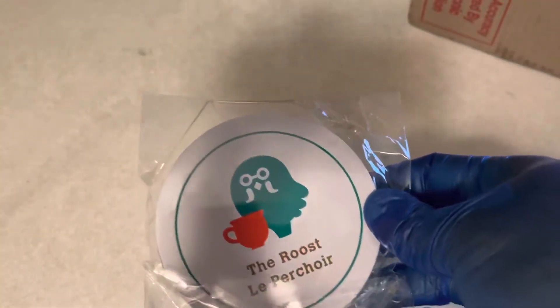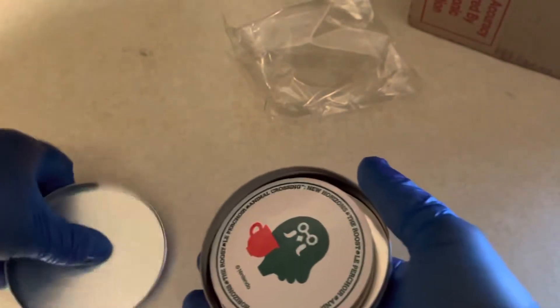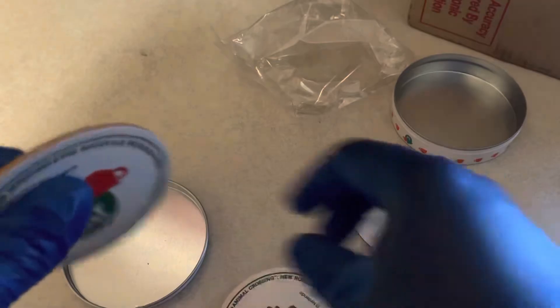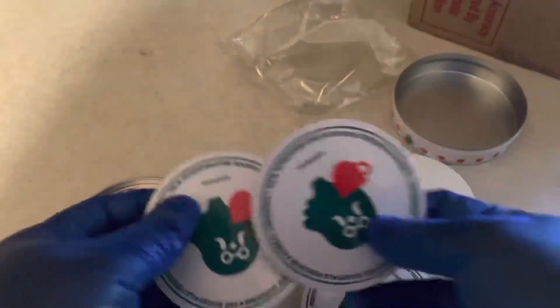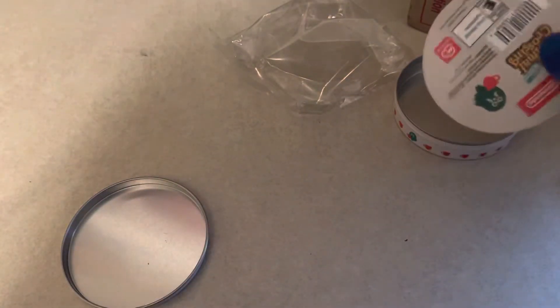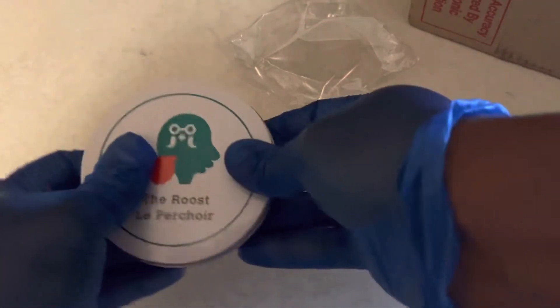I've got a couple more things. One of them is new — this is the Animal Crossing: New Horizons The Roost 3-pack coasters with a tin. Definitely something I would use personally but I'd keep it as a promotional item. Here are the coasters — they're a little flimsy but there are three of them. If you're a fan of Brewster or Animal Crossing in general, I'd highly suggest checking this out.